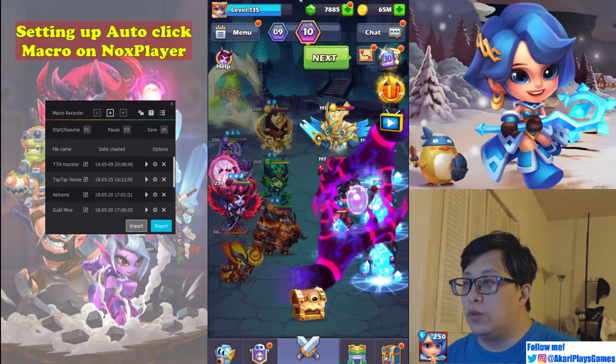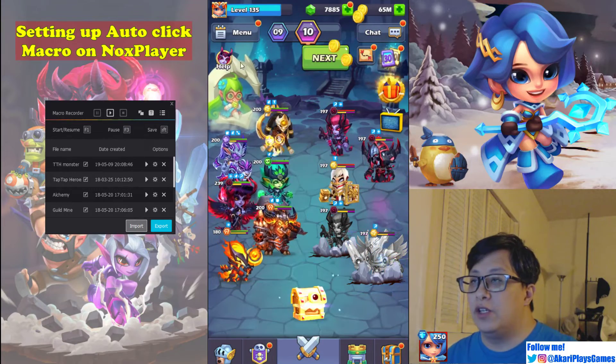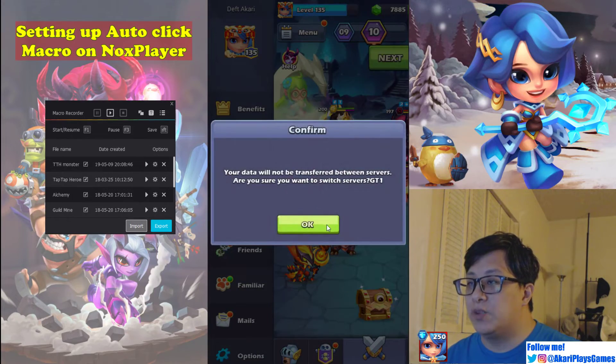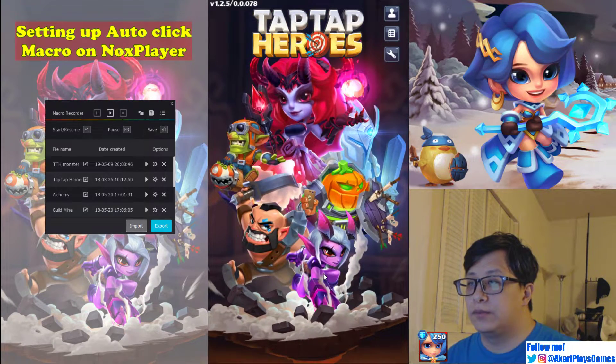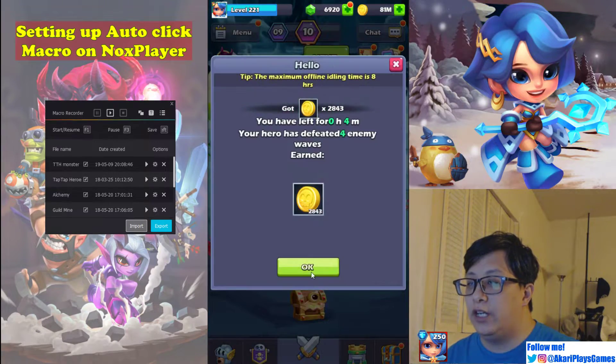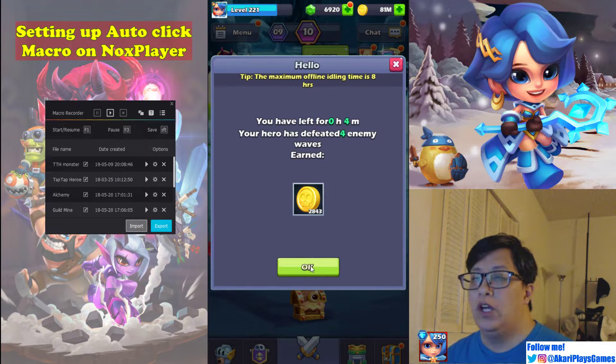We're going to pick where to click. I don't have the menu screen where I can see where the button is, so all you've got to do is log out of the game real quick, or in my case switch accounts. Here is my target. Here are your controls: this is your play button, this is your record button, this is like a pause button, and this is the stop button. You can see there are keyboard hotkeys here — F1 to start recording, Left Arrow to save.